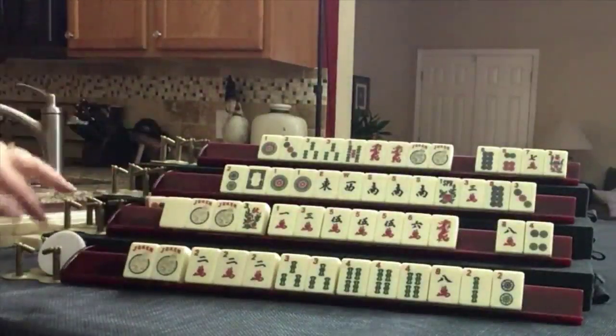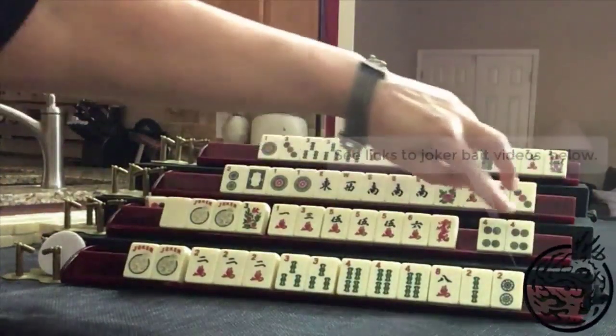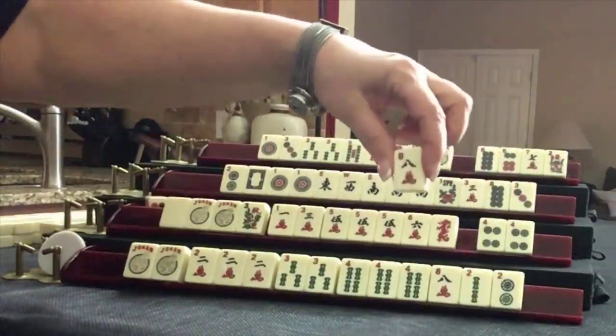Joker bait — we'll hold that for a while. Maybe later we can discard one, someone will make an exposure with a joker, and we'll use the second one to make an exchange. For now, we'll throw the eight crack.